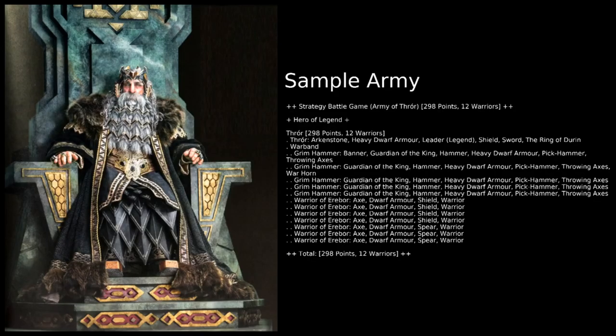For the 300-point sample army, we obviously start with Thror — the army bonus hinges on having him and he's really solid defensively and offensively. With him you may not need Balin in smaller games since you've got that one reroll per game from the Ring of Durin. We've gone for five Grimhammers with a banner and warhorn, as Grimhammers are much more survivable. We can put a couple of Grimhammers in a separate group using the banner and warhorn as pseudo-characters to lead some Erebor Dwarves, while keeping another group of Grimhammers and Erebor Dwarves around Thror — creating two main fighting groups.